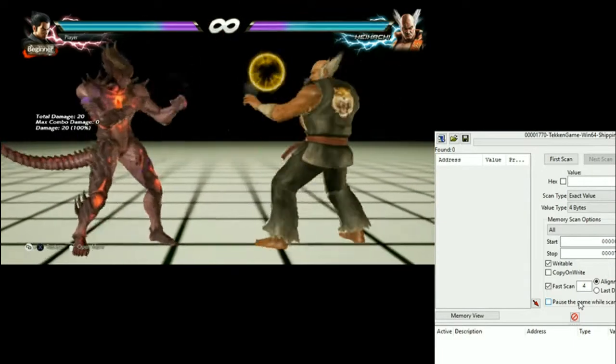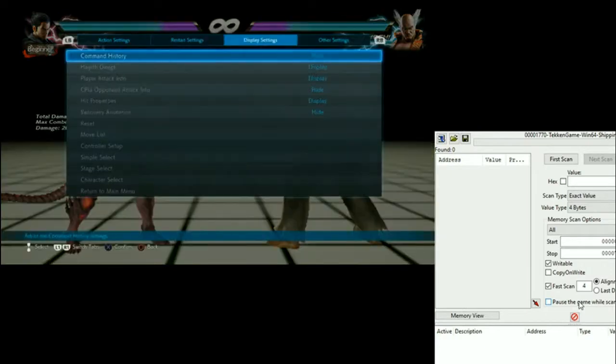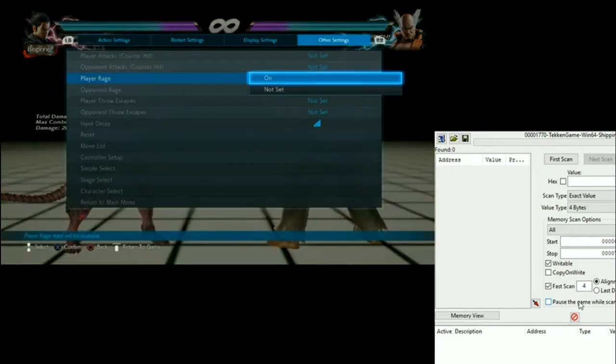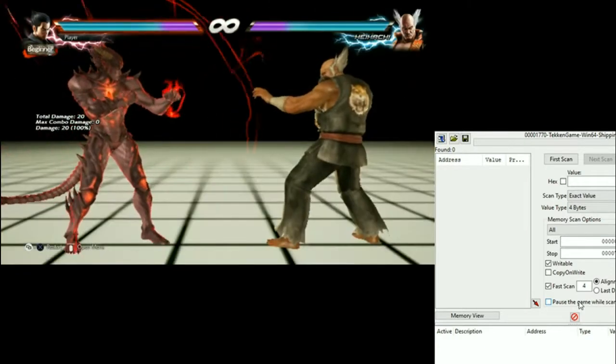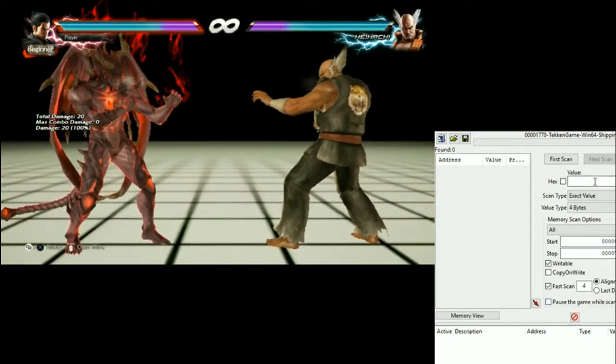After transforming to Devil Kasia, we're gonna search for value 1. Make sure the settings are exactly the same — scan type: exact value, value type: 4. Transform to Devil Kasia, type value 1, and press first scan.